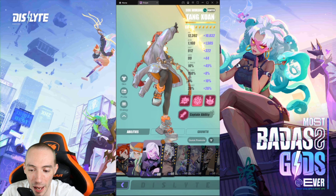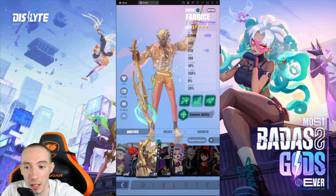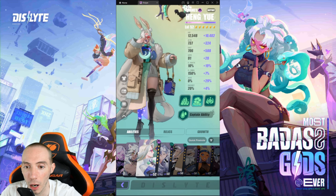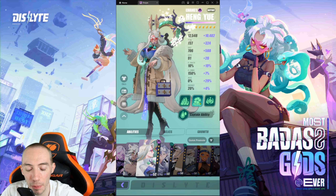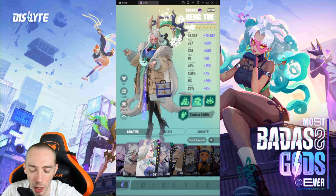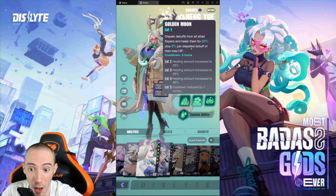The three characters we are covering today are Hang You, Anki Cha, and finally the esper you need to fusion summon for Fabrice. First up we have Hang You — she is an epic four-star support. She does a little bit of healing but also is a really good debuffer. Let's take a quick look at her skills.